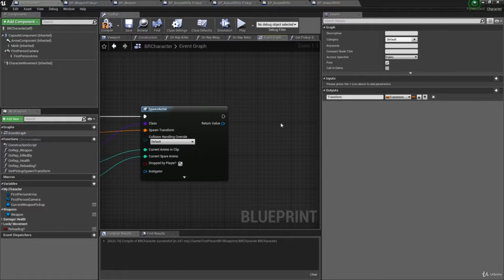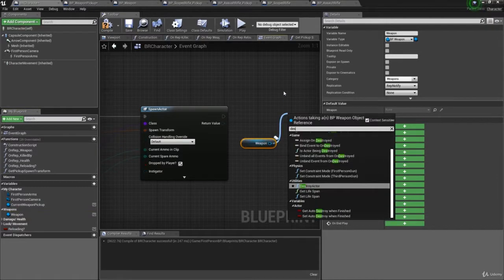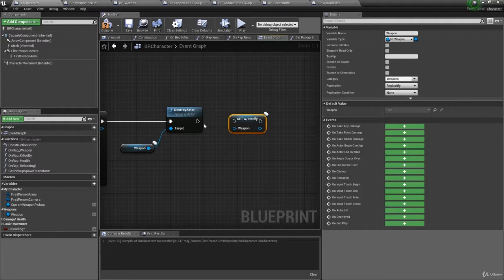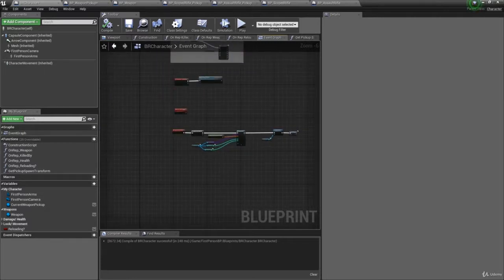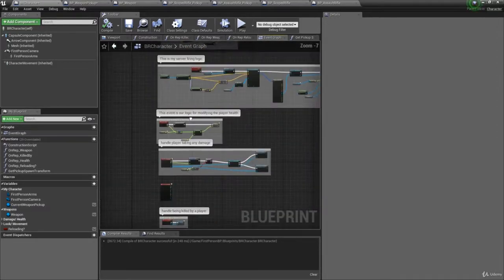Now that we've spawned the weapon pickup, we need to remove the player's current weapon. Drag the weapon in, hold Ctrl, and call 'Destroy Actor' to remove it from the game. Then hold Alt, drag the weapon in again, and set it to nothing — since the weapon has been dropped, the character no longer holds a weapon.